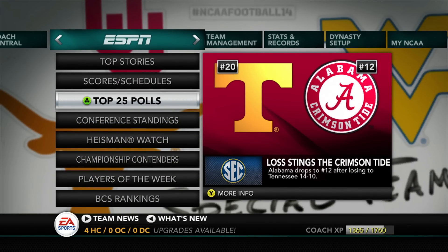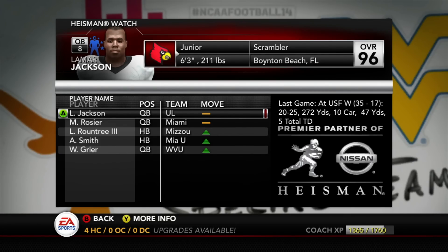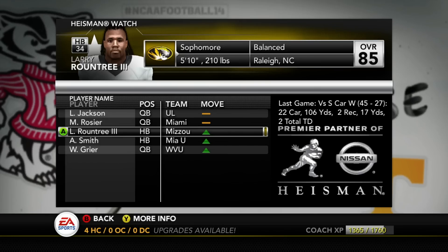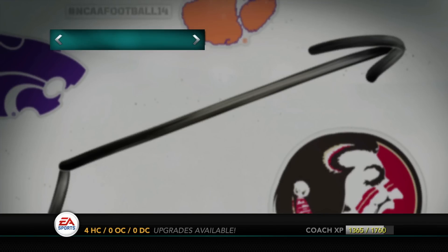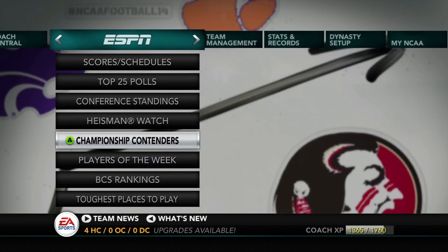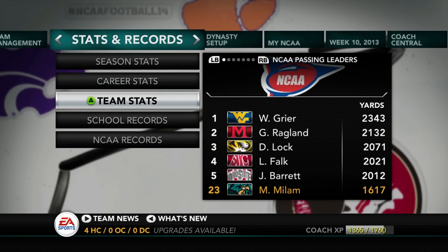Now let's look at the Heisman watch. Keep in mind this is a beta roster — kind of a mix between 2017 and 2018, so a lot of guys are mixed in from last season who got drafted or graduated. Lamar Jackson is leading the Heisman watch, Rozier right behind him, then Roundtree, Alonzo Smith, and Will Greer. Will Greer is a senior now.